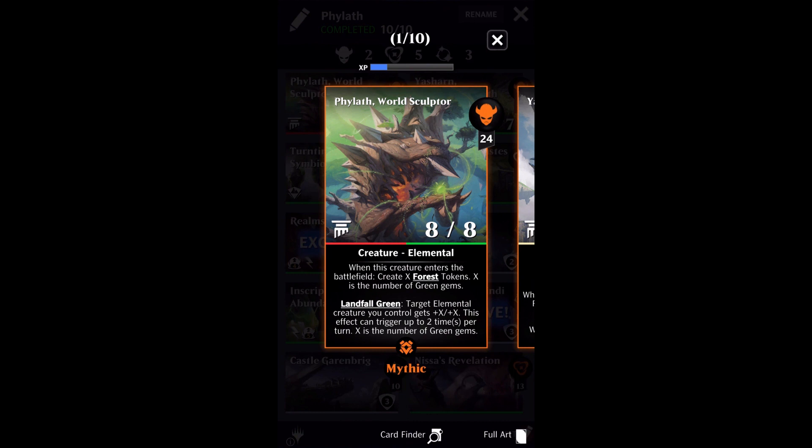That does not include the gems that are in the landfall itself — those immediately get wiped. And once those get wiped, then you've got the landfall proper, and it's going to trigger based on what else is remaining on the battlefield.